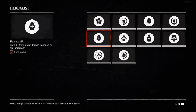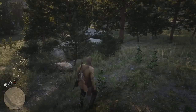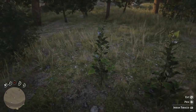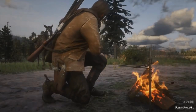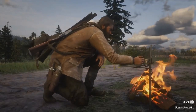Challenge number 5 requires you to craft 9 items using Indian tobacco as an ingredient. There is a recipe which only uses Indian tobacco, which is very convenient. Head down to the location shown on screen, find some Indian tobacco, and then craft that recipe at your campfire. The best approach is to immediately drink it as well, so you don't fill up your entire inventory with that medicine.